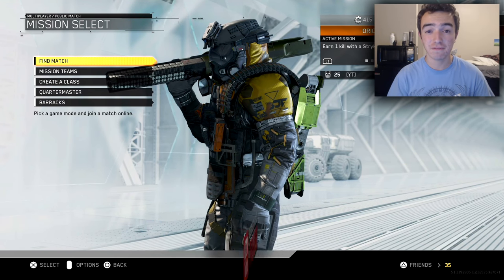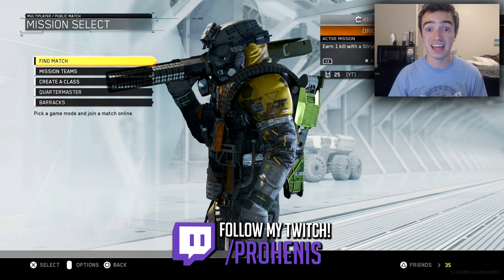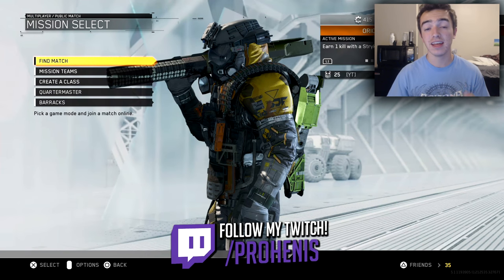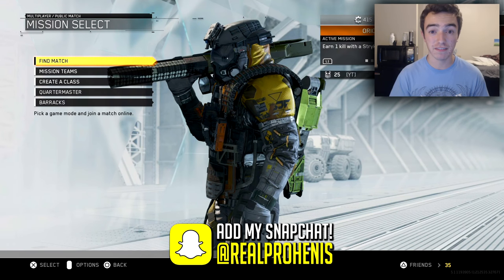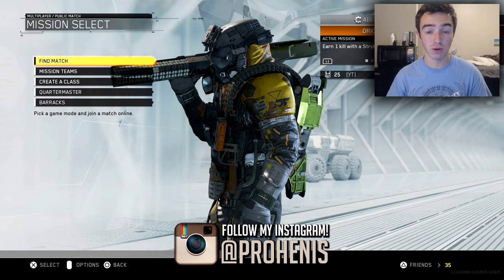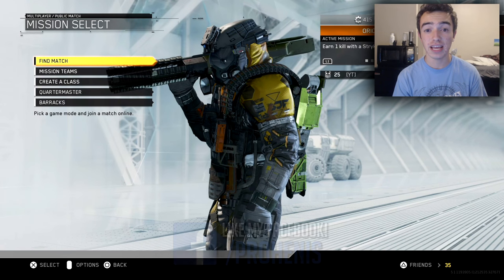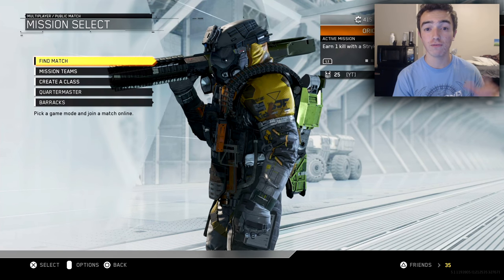If you guys aren't aware, the beta has officially dropped and we have some pretty cool camos that we can actually unlock right now in the first iteration of the beta. We will be getting a second round of the beta next weekend, which is extremely exciting alongside the Xbox One, because the PS4 has it right now. So I'm going to go ahead and showcase all of the camos we have so far in this game.